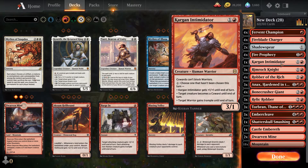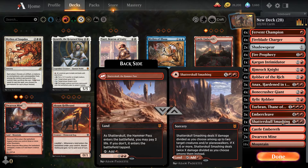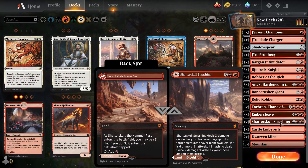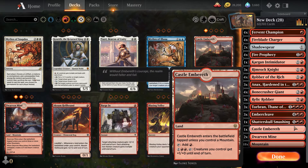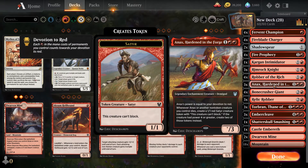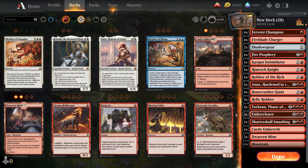Then you've got your classics: Rimrock Knight, Kargan Intimidator, Robber of the Rich, Thorbane for a little boost. I put Shatter Skull Smashing in there to deal with maybe multiple small creatures. I do throw Dwarven Mine in — not necessarily that common, but with as many mountains as this deck relies on, it can give you that one creature you might need. For instance, if you've got three lands on the board and need one more creature to attack for Ember Cleave, that can get it done. A lot of people use Annex for the same thing if the board gets wiped.